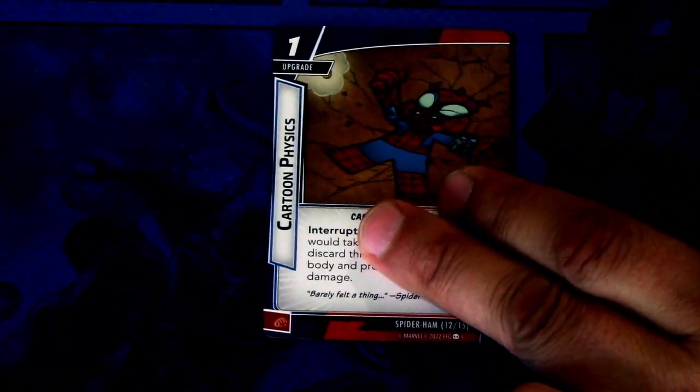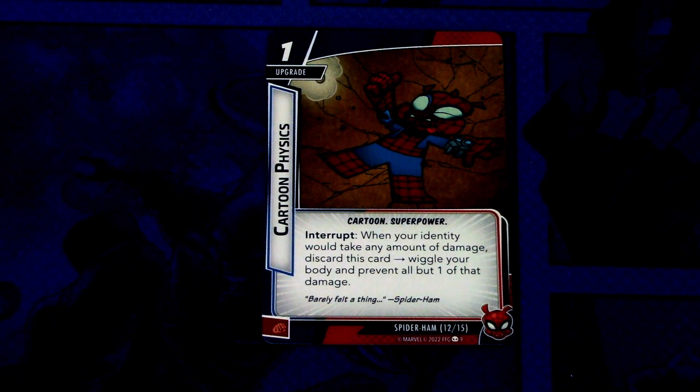Next up we have Cartoon Physics. There are two copies of this. It is a one cost upgrade, Cartoon Superpower trait. Interrupt: when your identity will take any amount of damage, discard this card, wiggle your body, and prevent all but one of that damage. This can be committed as a physical resource.